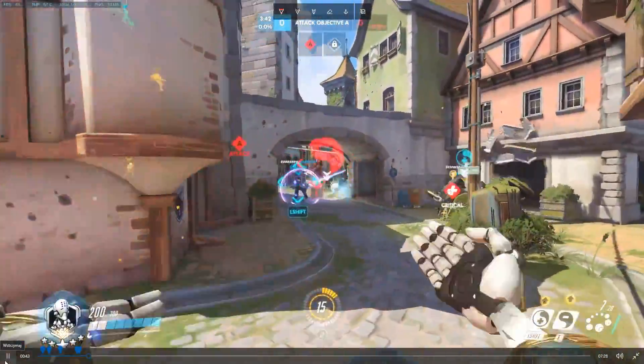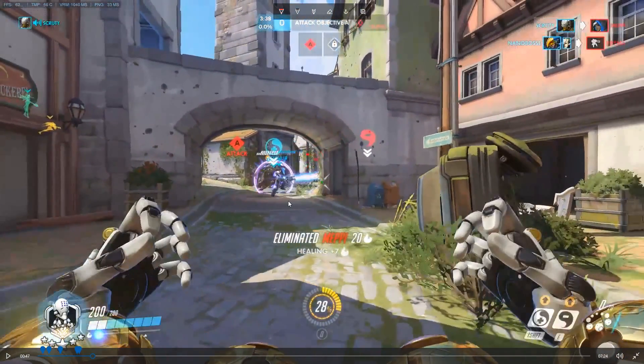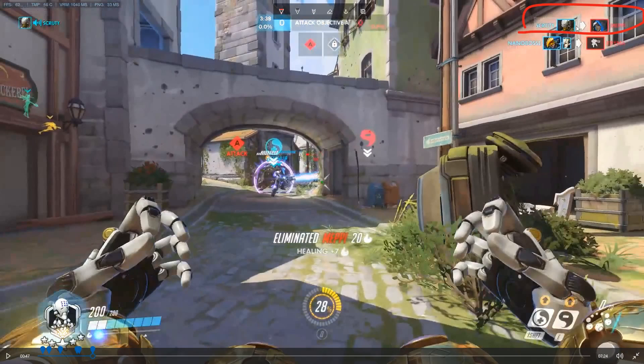Here's just a spam situation — when Reinhardt has his shield up, it's better to use your primary fire. Because when he gets it down, some Reinhardts just flash the shield then hide it to preserve it. With primary fire, some of your orbs are going to go through when they do that. And hopefully you can catch some people with it, just like I did here — I caught Ana, which is a very precious pick.